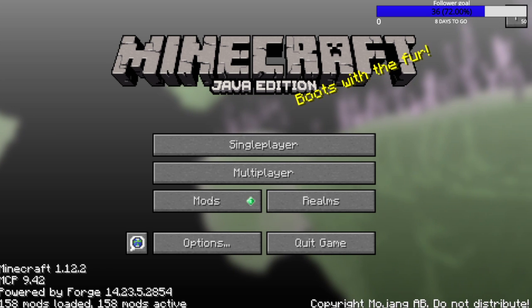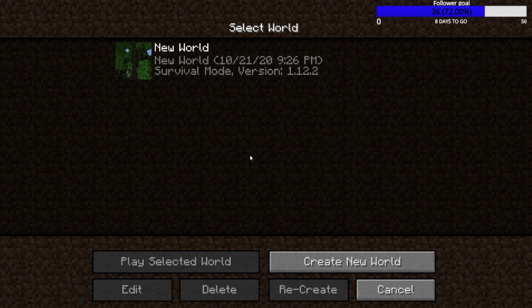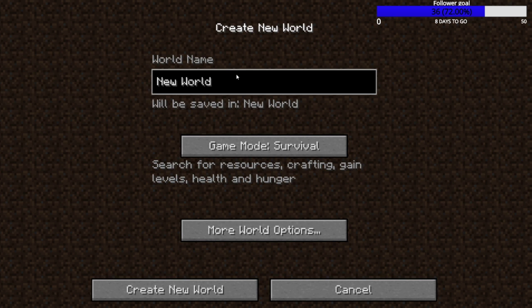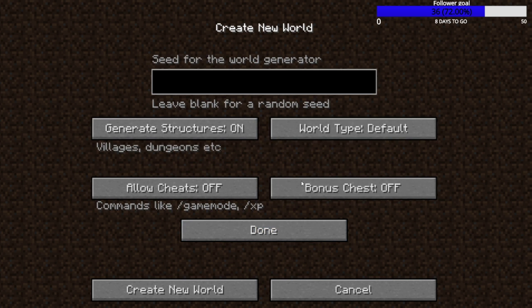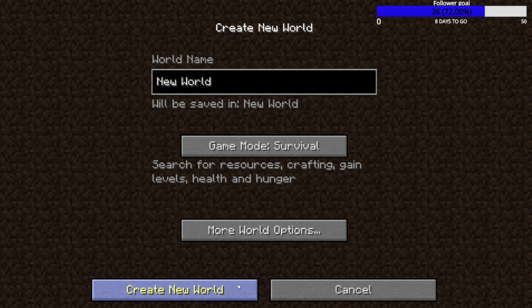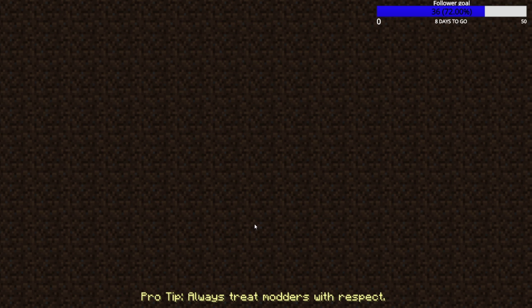All right, we got this loaded back up. Single player - delete that trash world. Create new world and we gotta go into options. You always have to do this when playing certain mod packs, especially in 1.12. Later versions will change the world type for you, but older versions don't do that. Let's see how we turned out this time.